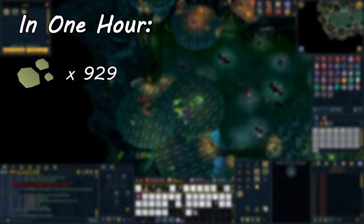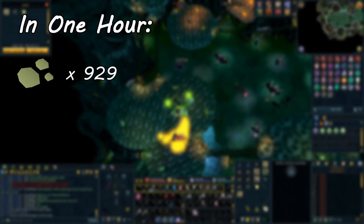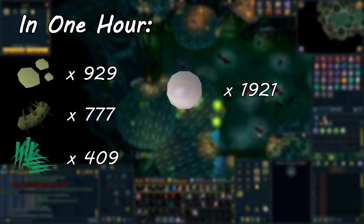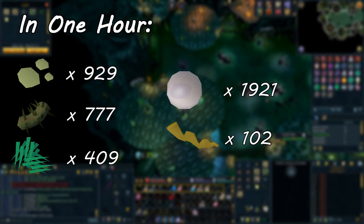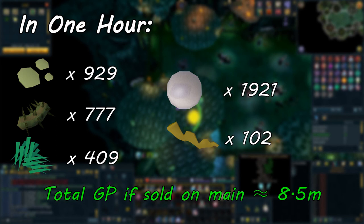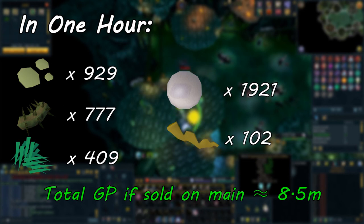From 1 hour of killing Fungal Magi, I got 929 Accursed Ashes, 777 Potato Cacti, 409 Snape Grass, 1,921 Pure Essences, and 102 Limpwurt Roots — which is pretty amazing for something that is very AFK. For an Ironman, you can easily farm enough Ashes and Potato Cacti for a huge amount of PVM with just a handful of Aggression Potions. For a main player, this is upwards of 8.5 million GP an hour given current GE prices, and it is entirely AFK.